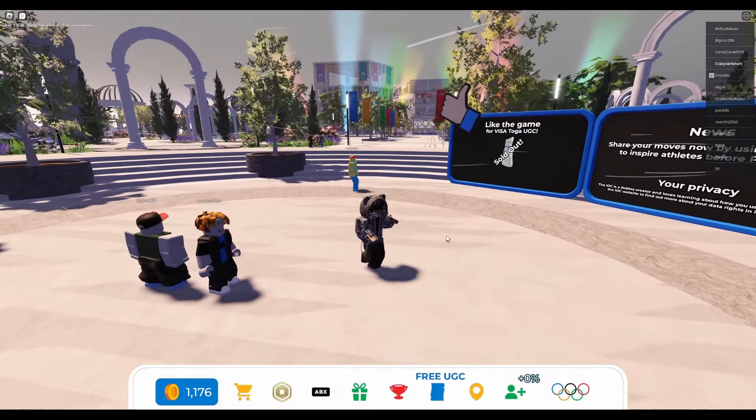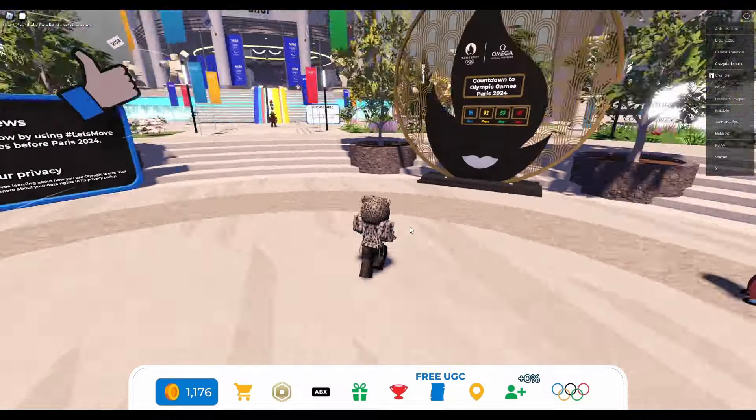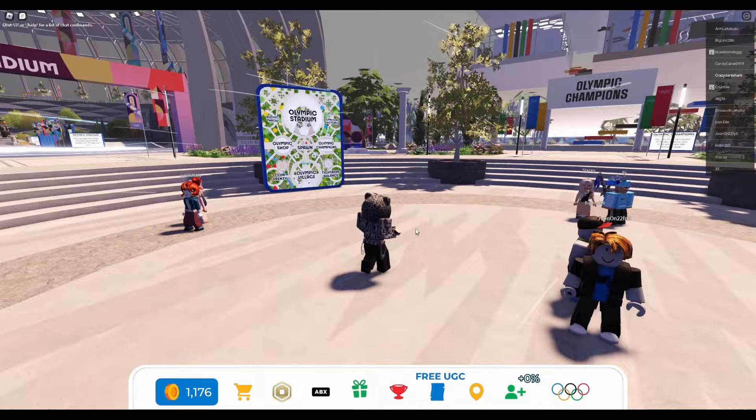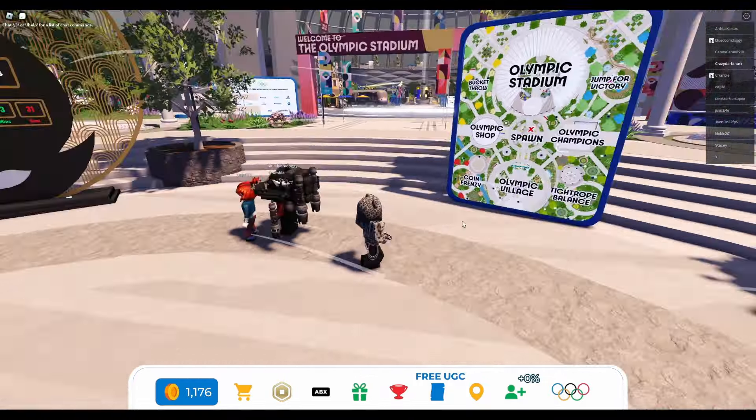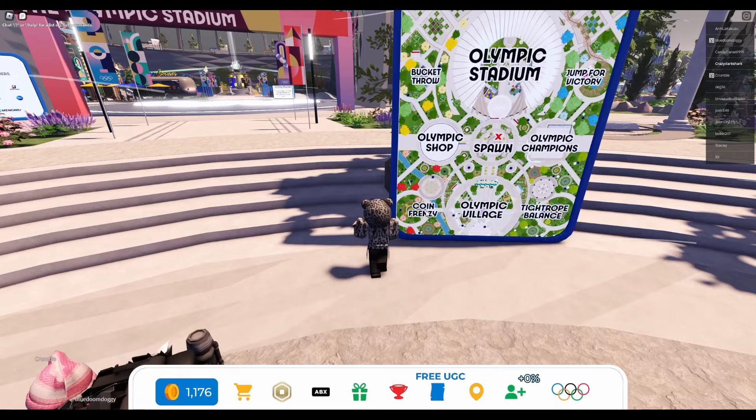Welcome everyone back to another video. This is circling their free agency limited — it is going to be this bib right here, and there are 5,000 stock. What you want to do for this one is join this game; the link is in the description and comment section down below.